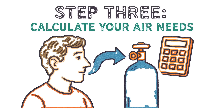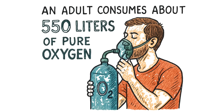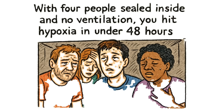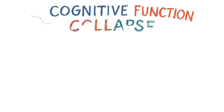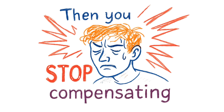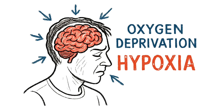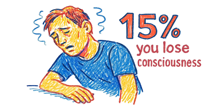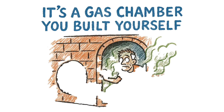Step 3: Calculate your air needs. An adult consumes about 550 liters of pure oxygen per day. A bunker with 1,000 cubic feet of space starts at 21% oxygen. With four people sealed inside and no ventilation, you hit hypoxia in under 48 hours. Your body compensates — heart rate spikes, breathing accelerates, cognitive function collapses. Then you stop compensating. Then you stop. Oxygen deprivation is called hypoxia. Below 19.5% oxygen, your brain shuts down. At 15%, you lose consciousness. At 10%, you're dead in minutes. Your bunker isn't a fortress. It's a gas chamber you built yourself.